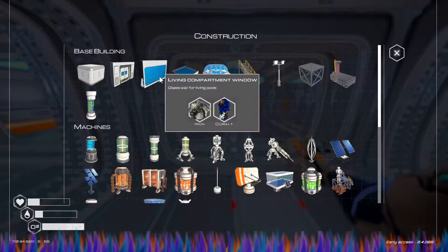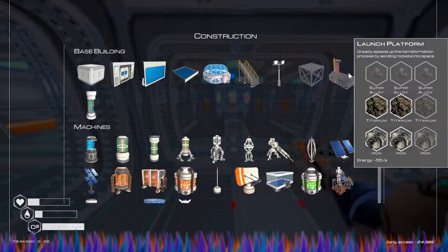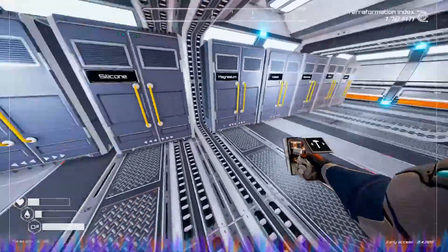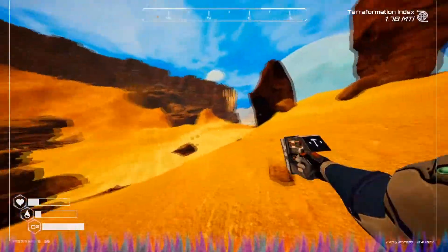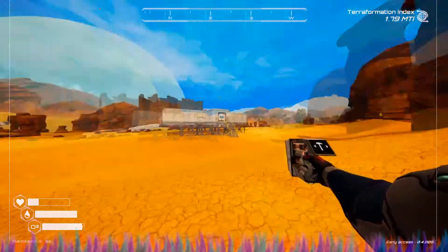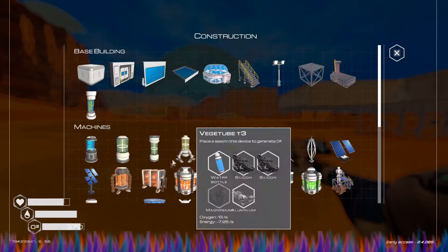We could have rooms sectioned off. To do this we'd need iron and cobalt, but I'm not going to do that just yet. I want to make the biodome and maybe one of these launch platforms — I don't know what for, but I think we might need it. Let's grab a titanium, an iron — we need three super alloy. That's not a lot of super alloy left, but let's grab those and build this launch platform quick.